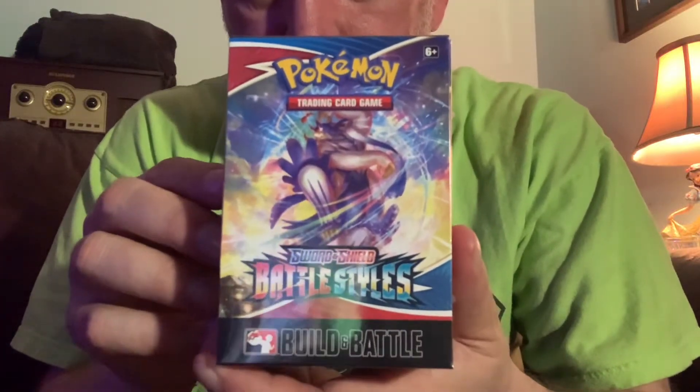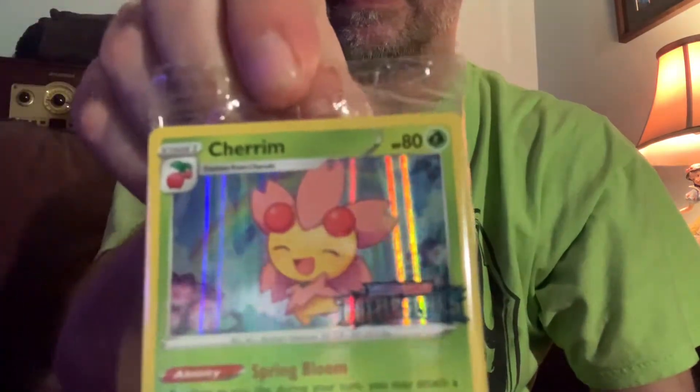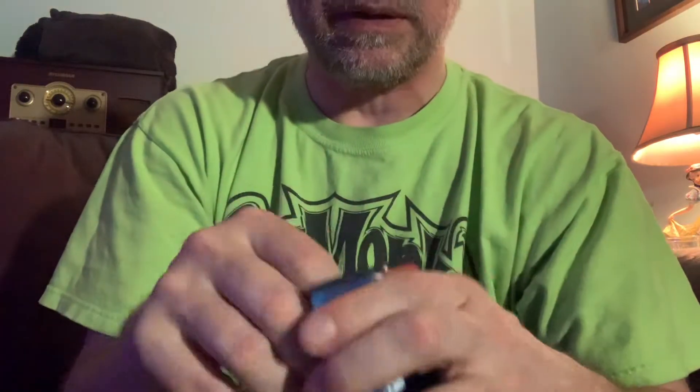All right, here we are back again. This time we've got the Build and Battle - Battle Styles pre-release kit, whatever you want to call it. If I can get into it — there we go, we're off and running. We've got a little gold book, we have got Cherim as our holo promo, and should have four packs here — one, two, three, four. We've got one of each cover, so let's just start pulling.